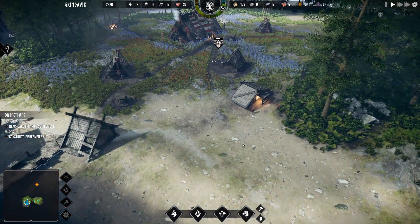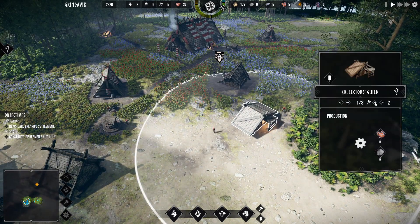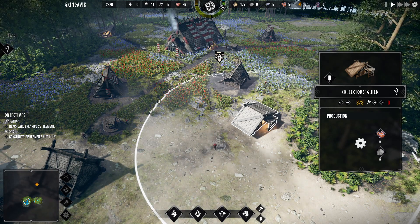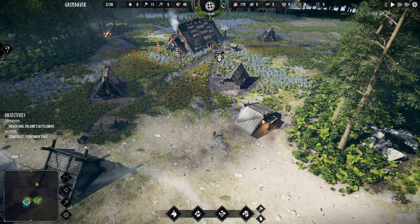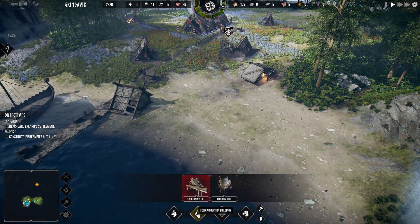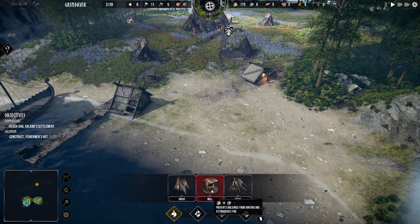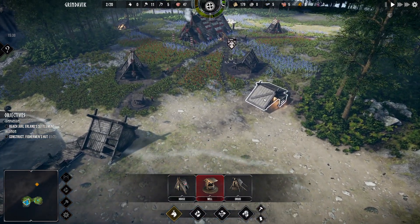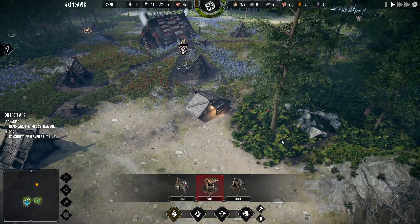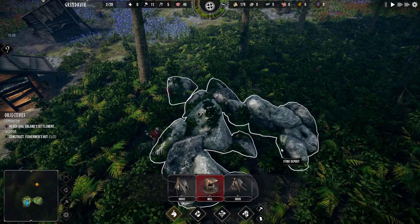Okay, and we'll throw up another well to fill that spot. So now we need to construct a fisherman's hut — another one. There's a hunter's hut too. We need another well. First stone guy goes here, just going out gathering stone.